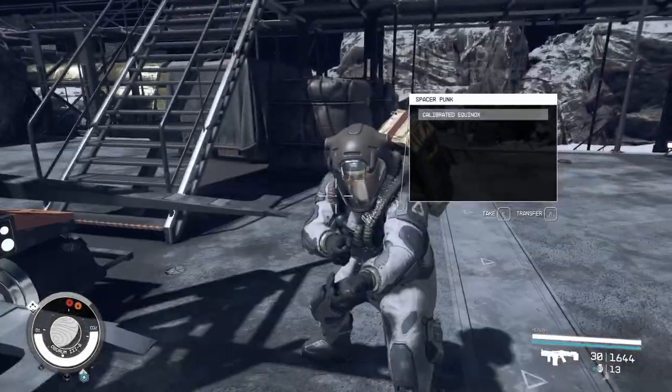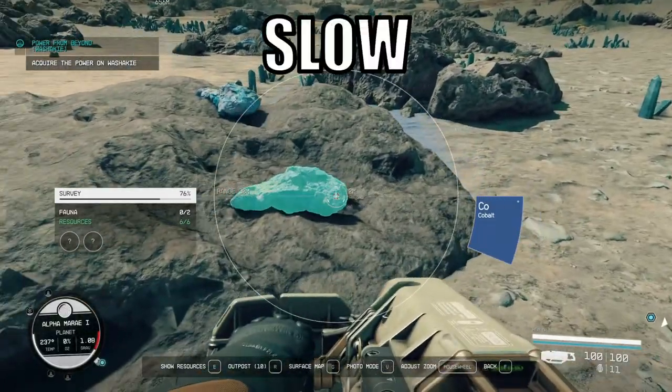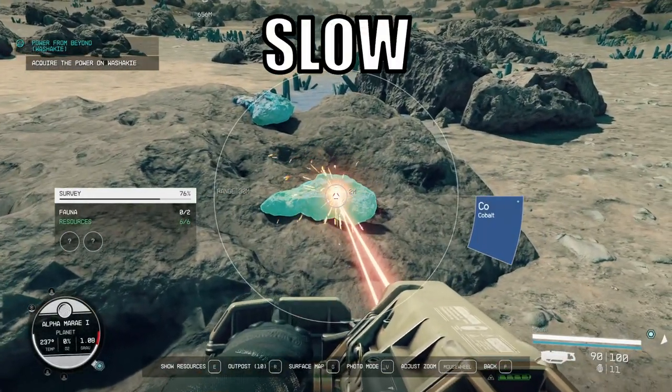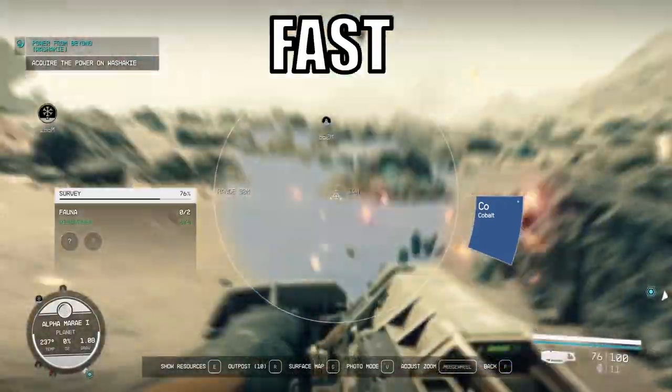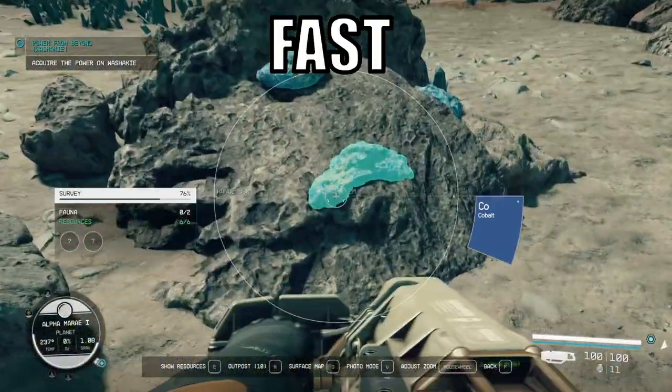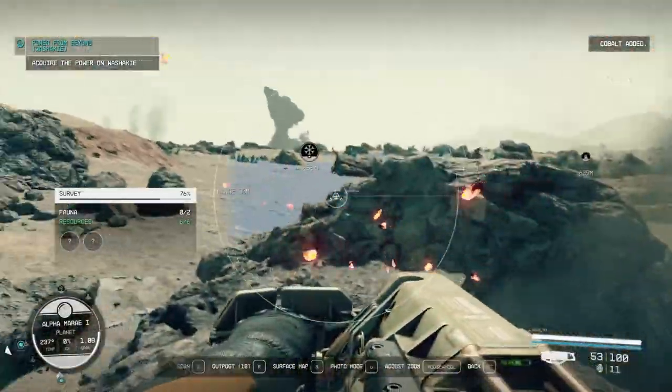As the game starts off with mining, if you thought the mining laser was slow and inefficient, that is because it really is. In order to speed it up, hold down both the left and right mouse button — or whatever you have set as the attack and aim down sights — to mine significantly faster.